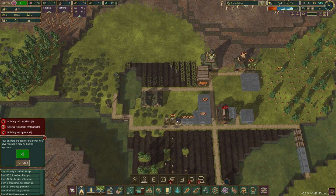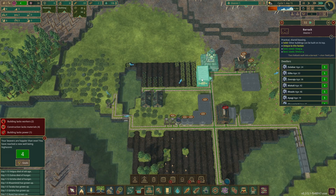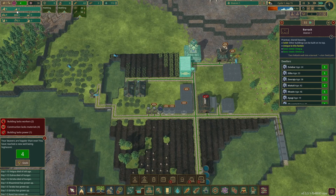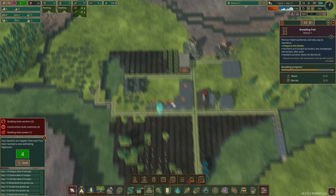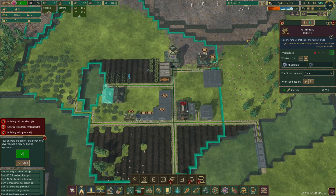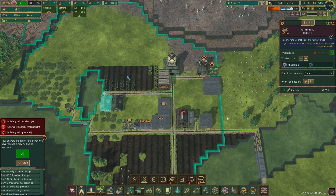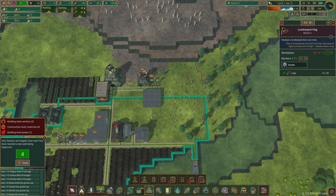Getting quite the amount of food though, which is good. Once we get up to 10 beavers I'm going to pause the breeding pod because I don't want to have too many beavers too quickly. Now that we're most of the way through these carrots I'm going to turn one of them back to planting, because we don't want to run out of carrots again.